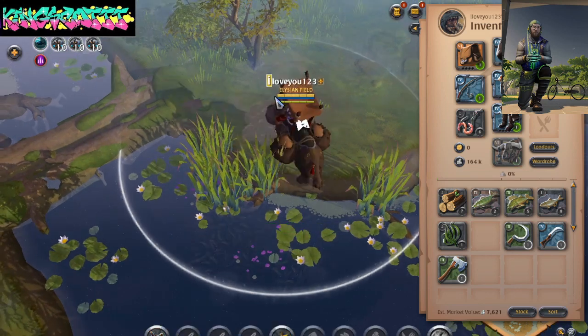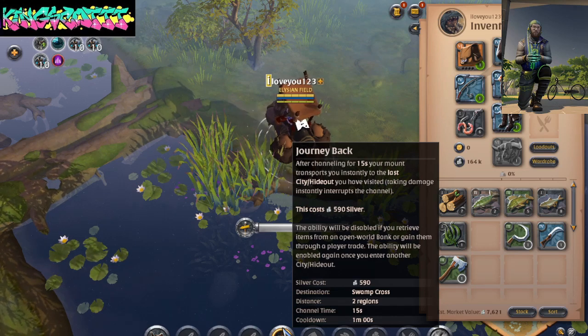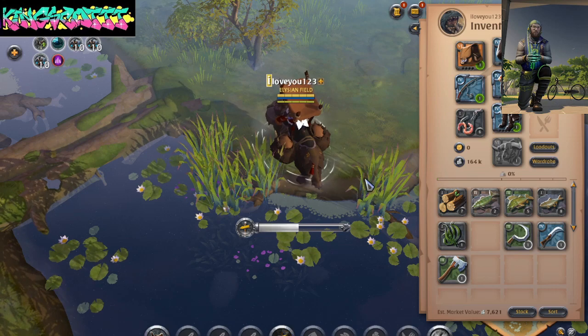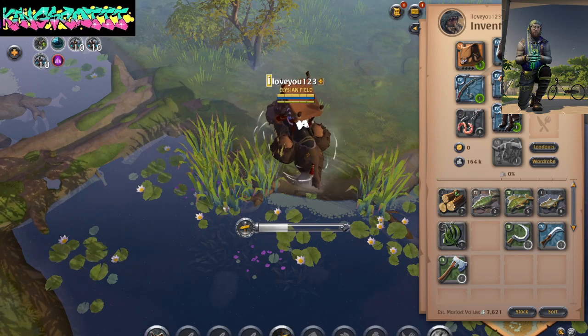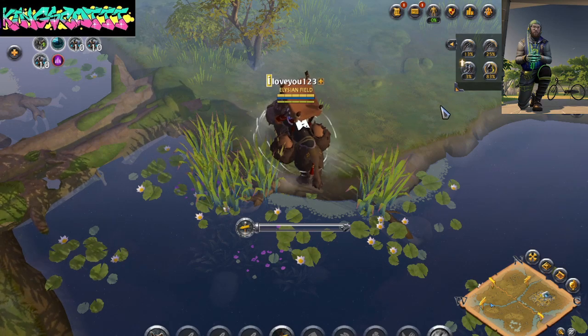Let me get on my mount. You can go right ahead and go back to Swamp Cross. I don't know if this is a really efficient way to do it, but it really helped me a little bit, because I bought about 10 or 20 of them maybe.